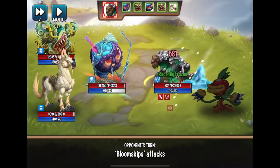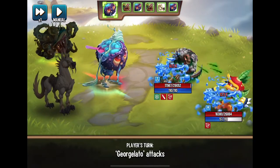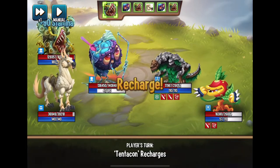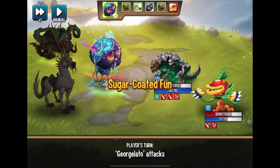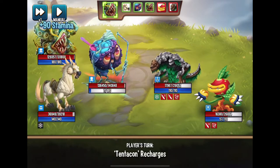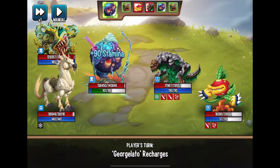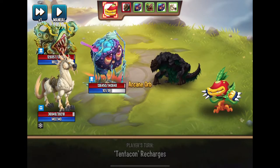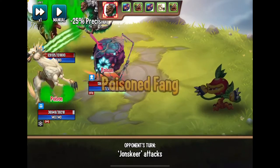That monster immediately goes after me — he attacked me twice back to back. With thaw and charisma, there's nothing really that I see that's too spectacular where I'm like 'wow, we have to get this.' I mean, if you want to get this monster you can, but I'm not seeing anything too great as far as the initial attacks go. I'm kind of regretting that I spent $30 to get this monster because he hasn't really impressed me yet.